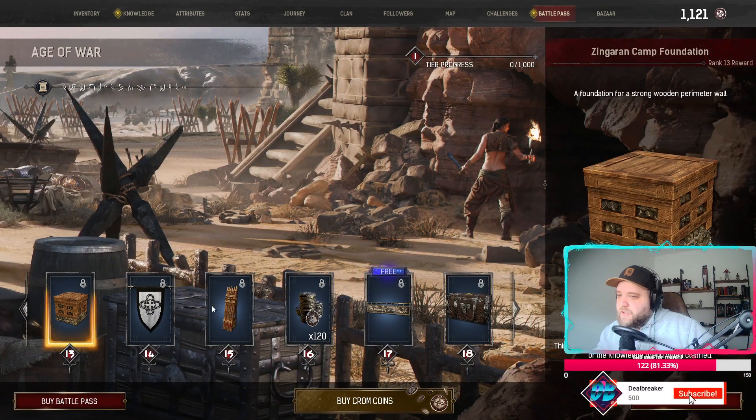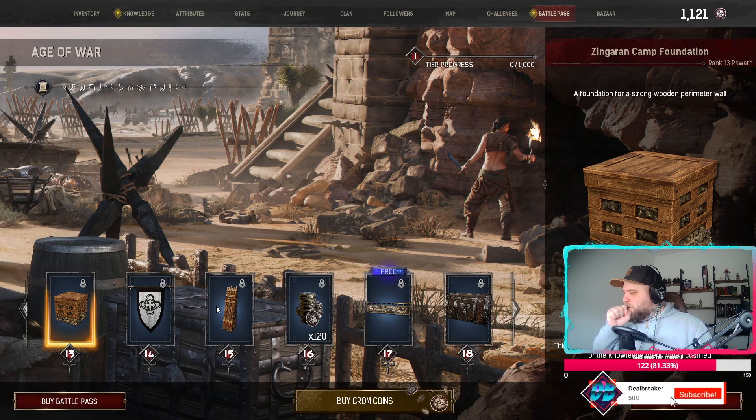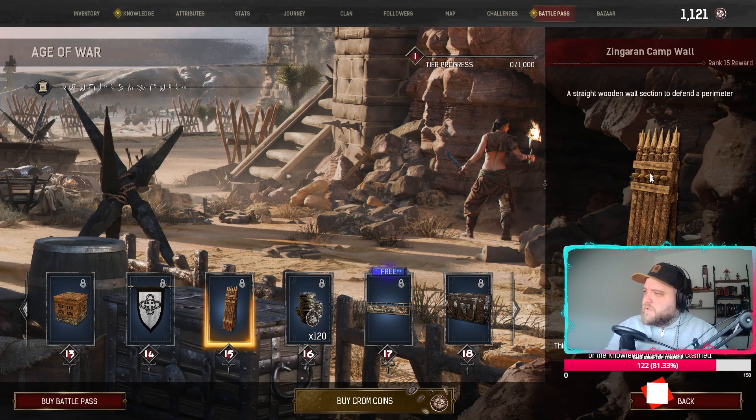Camp foundation — oh, they're putting in build pieces now in the battle pass. I've done that before, I can't remember that it did.